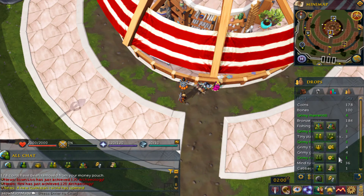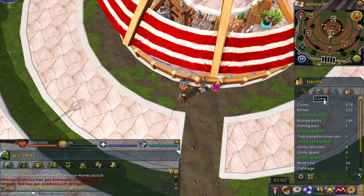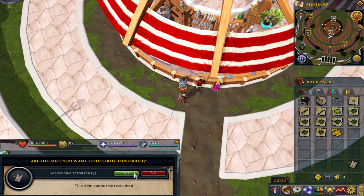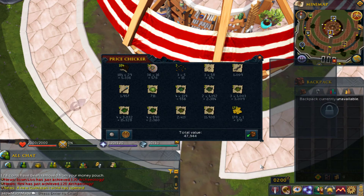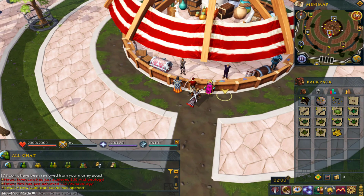Here we go, so we got a little bit more stuff. We got one easy clue scroll that I will not count — I will never do the clue scrolls, because I've already had enough with clue scrolls on my main account. Anyway, as you can see, a considerable amount more on a members world: 47,944. Let's see how close we actually get to that number.